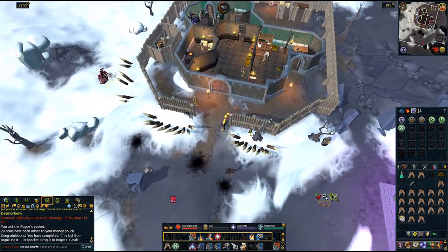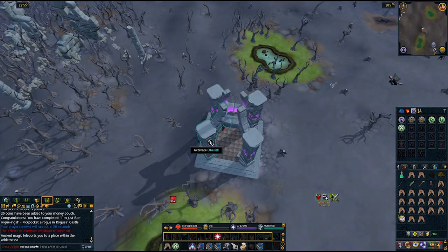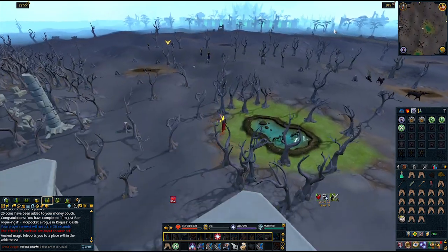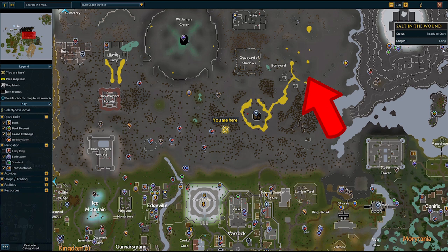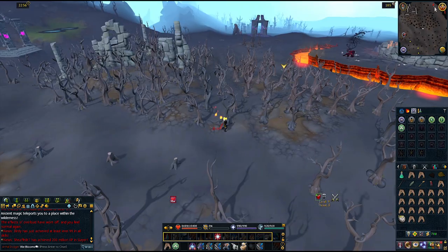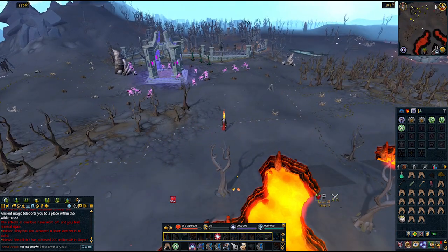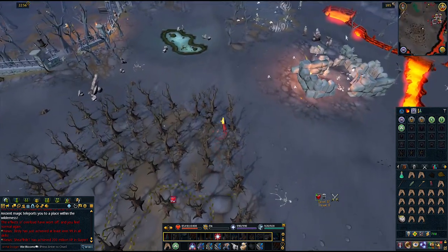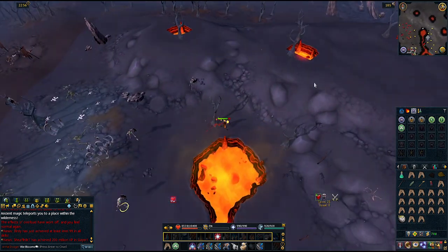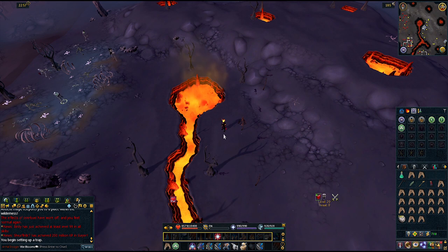We're now going to trap a salamander — make your way to the boneyard to do this. You can use the obelisk to teleport, but they will teleport you to a random location so you may have to try a couple of times. Instead of telehopping everywhere, I just ran from the first one I landed at. Once here, use one of the trees to set your trap. If you're using bait, you can put the harlander tar in the trap — I didn't bother with bait and just chose to wait. After checking your trap and getting a black salamander, you should have completed all the medium wilderness tasks.